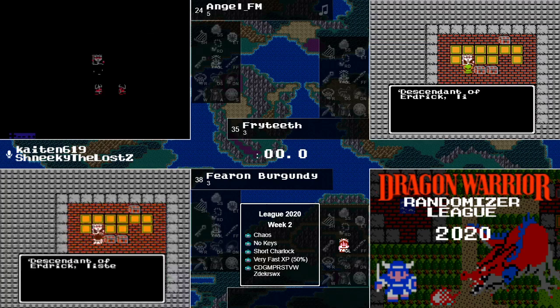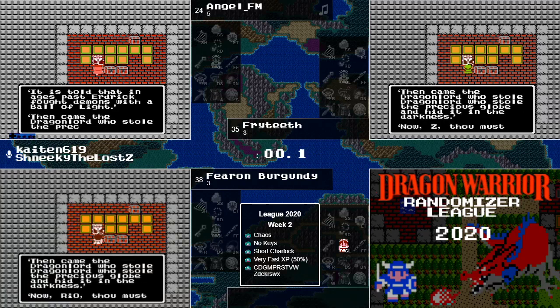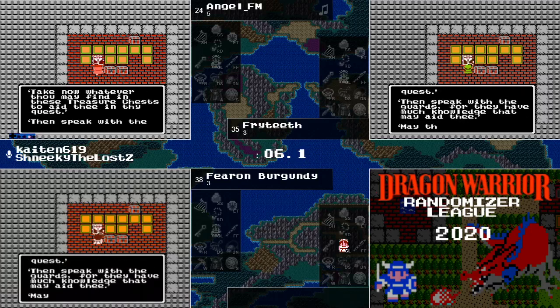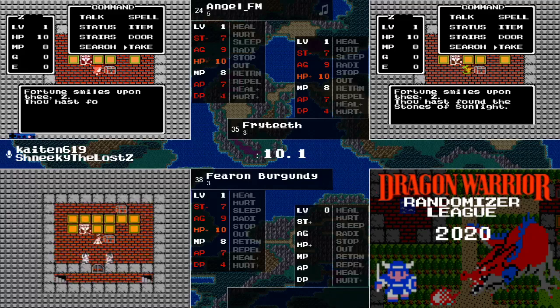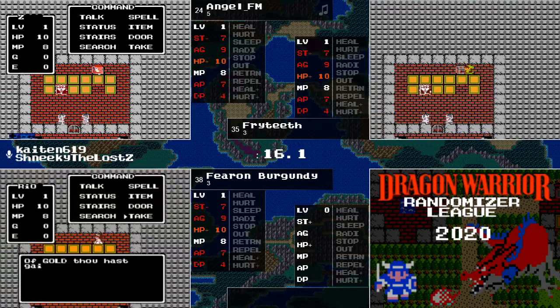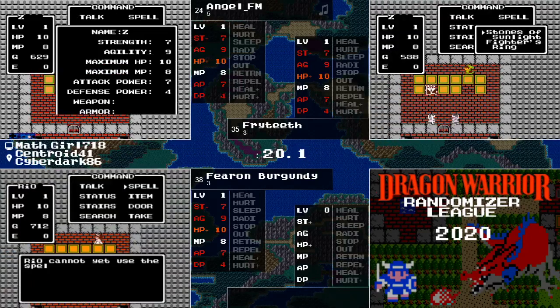...and a relatively low attack power, just to give our runners a chance. And here we go, the race has started! Let's see what those churches are as the usual king just gives the opening speech. Stones of Sunlight — already we've got one of the three items we need. Fighter's Ring, and the third one is Gold.